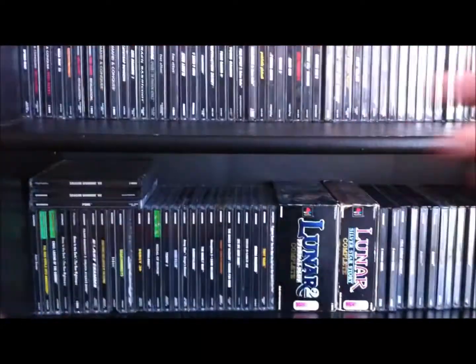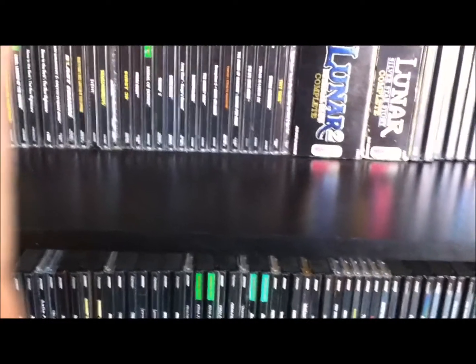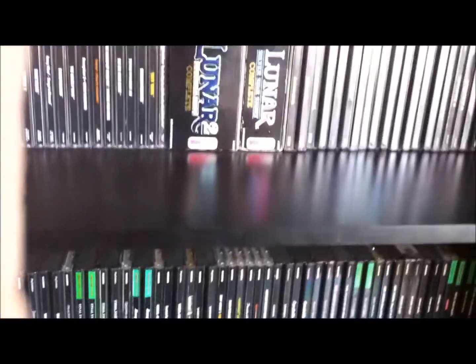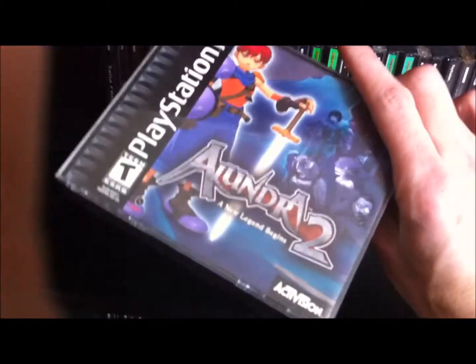So let's start down here, grab a few, work our way across some of these rows. If you see anything in this video that you want me to talk about in the future, don't hesitate to leave a comment. I'll maybe do a PS1 games Part 2 because there's a lot to cover. There are awesome RPGs but I'm going to try not to focus only on those. I'll point out some you should look out for and some crappy games too. Let's start with Alundra 2.